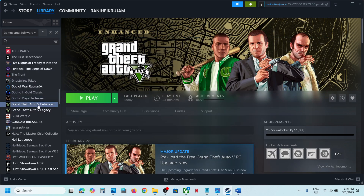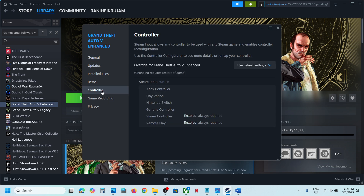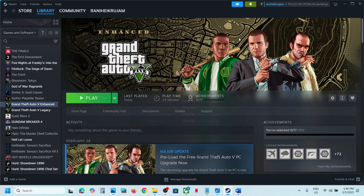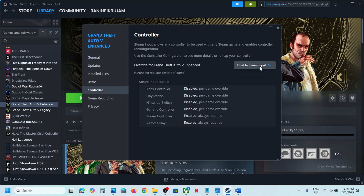To do this, go to Steam, right-click on the game, select Properties, and then go to the Controller tab. Here you can select 'Disable Steam Input' and then launch the game to check. If it's still not working, go to Properties again, then the Controller tab, and this time try 'Enable Steam Input' to see which one works for you.